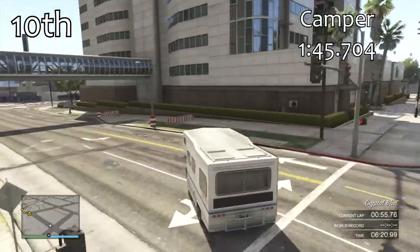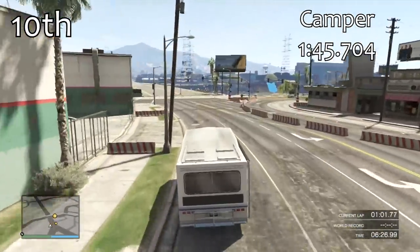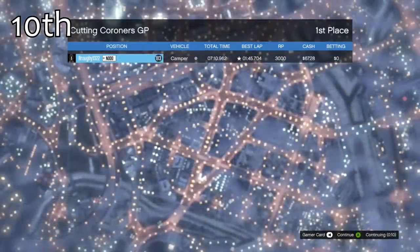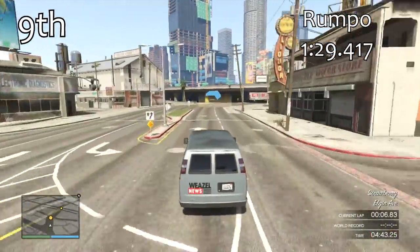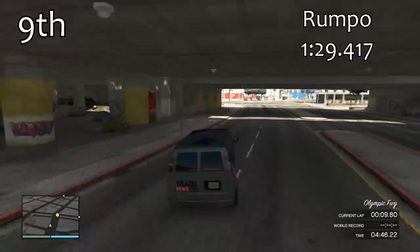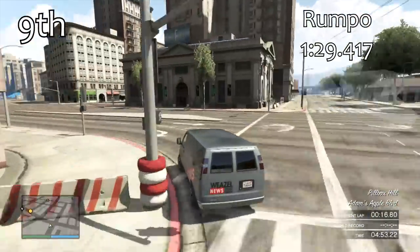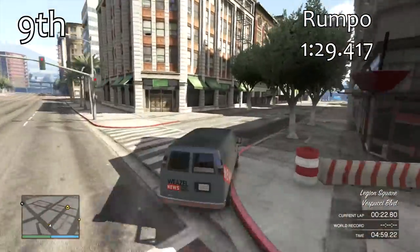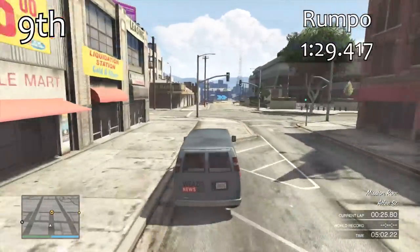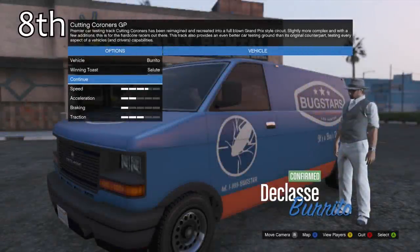We do start getting a little bit quicker lap times from this point on. Just to let you know, most of the vans in the class can't actually be upgraded — they can't be stored in your garages, they can only be used in a race from the lobby screen beforehand. The same applies to the Rumpo here in 9th place, but there is a bit of a jump in lap time. The Rumpo gets a 1 minute 29.4 — a big chunk of time off what we saw from the Camper — and the top 9 vans are reasonably close, especially considering the Rumpo and everything up until 5th place aren't actually upgraded either.